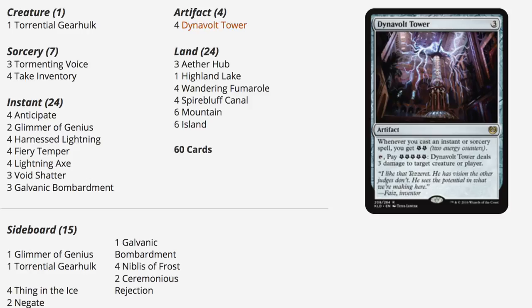Today we're going to talk about a deck that just top 8-ed the Pro Tour. It's a very interesting deck made by Pierre, and it is extremely affordable. Looking at the deck, you can change some cards around — the Torrential Gear Hulk is about twenty dollars now but used to be about five dollars, and it's a one-of, so you can just replace it with a tormenting voice.